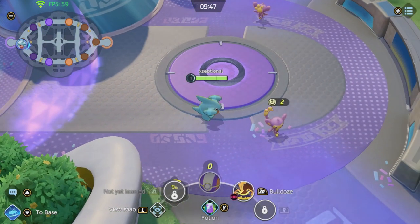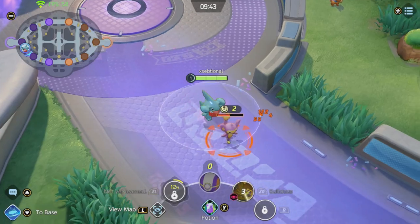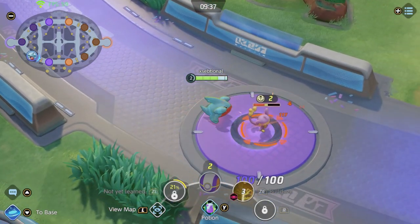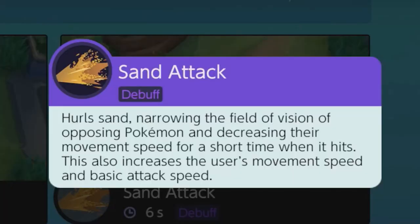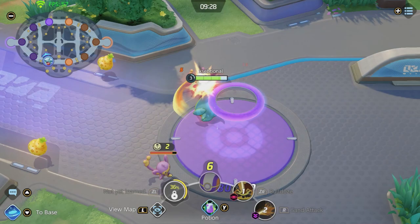You start every game as Gible and you will have the option to go for Sand Attack or Bulldoze. It is an easy choice — choose Bulldoze. This will help you clear the first objectives way faster. At the start of the match, go into your lane with Bulldoze and clear as fast as possible. Garchomp is a bottom laner, but he can go top as well. At level 3, you will get Sand Attack. Sand Attack is a debuff — hitting a Pokemon with it decreases their vision and movement speed, while you get a slight buff to attack speed and movement speed.